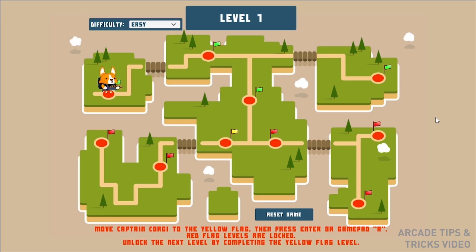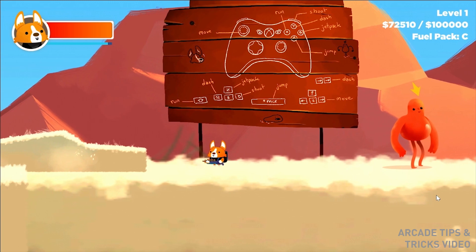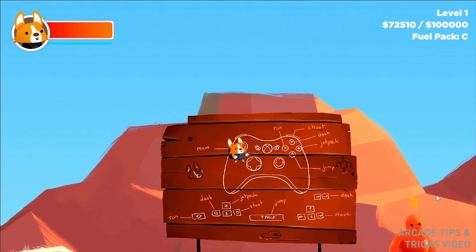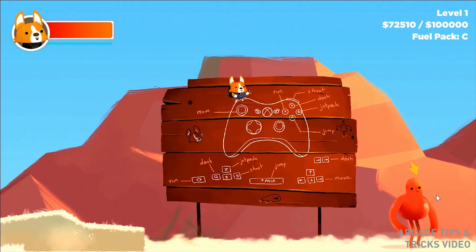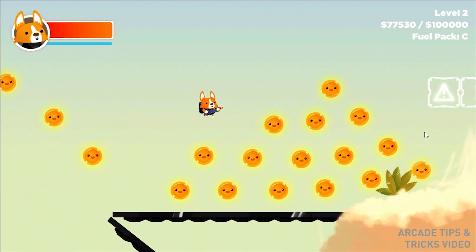This is Captain Corgi — the most fully featured game in Arcade, designed for people who are familiar with video games. To get started, choose a difficulty level. For young players or anyone without a lot of experience with video games, choose easy. Move using the arrow keys or gamepad to choose a level. Levels marked with a green flag are already completed; levels marked with a red flag are still locked. To unlock red flag levels, move Captain Corgi to the yellow flag and press enter or any gamepad button to begin playing. Once you start a level, you can move, jump, fly, and shoot. You can jump multiple times before landing — to jump the highest, wait for a fraction of a second between jumps. While in the air, you can press the dash key to dash forward, and you can do multiple jumps and dashes to travel long distances.